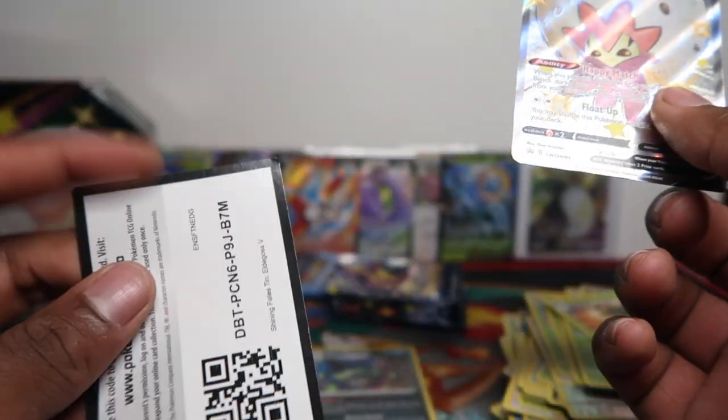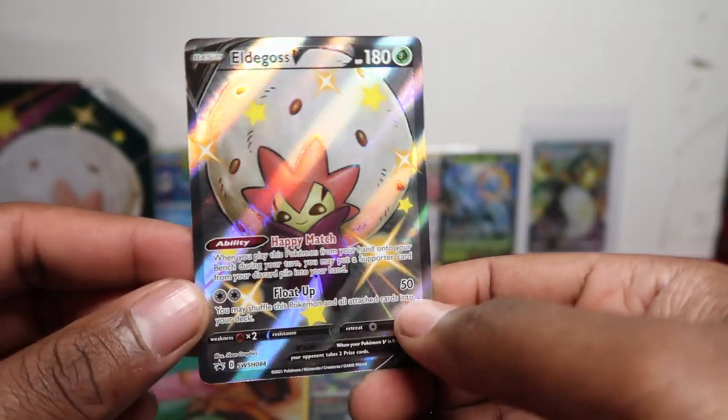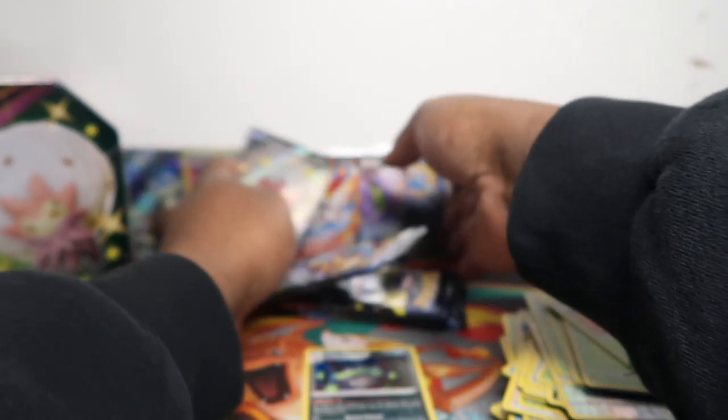How many pulls did we get in the last one? Three pulls out of five packs — that's not bad at all! Boom, code card there, and here is the Eldegoss promo for you — very nice promo. Let's put everything in one row. Now that Cramorant is done, we can work out how many hits we're getting per product.